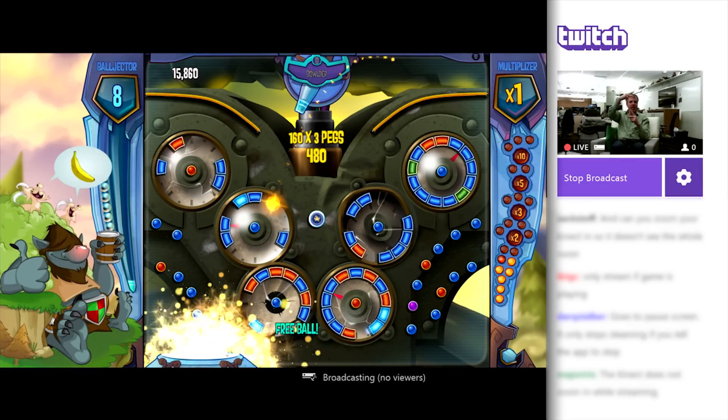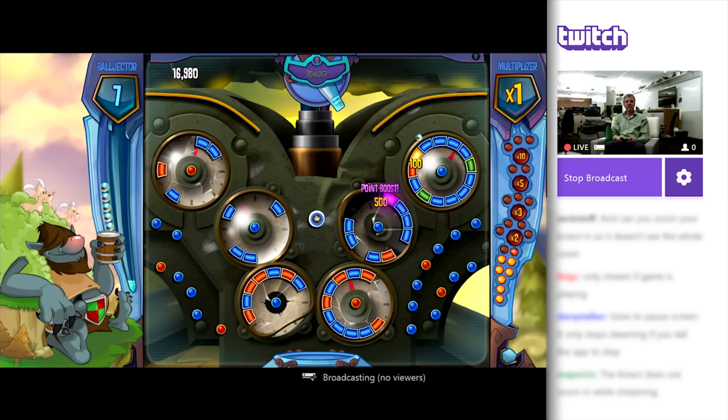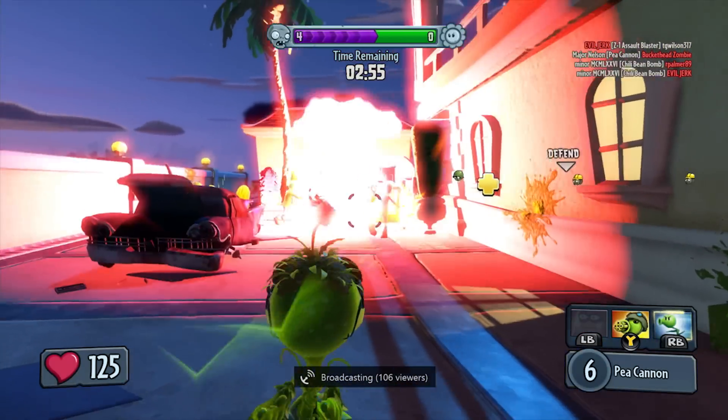Once you're broadcasting, you have a few different choices for your own experience. If you leave Twitch Snapped, you'll see the comment stream coming through. For me personally, I prefer to play full screen and have my tablet in front of me to check on comments and questions there.